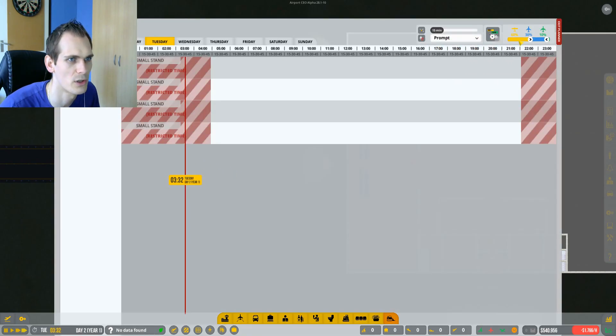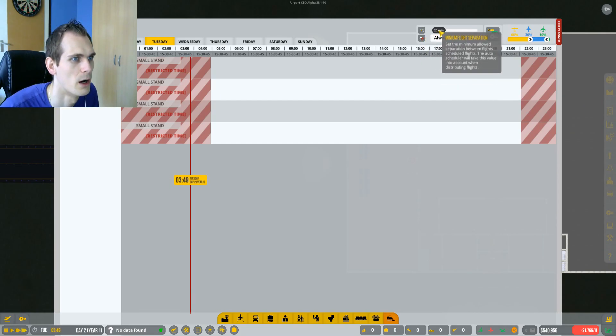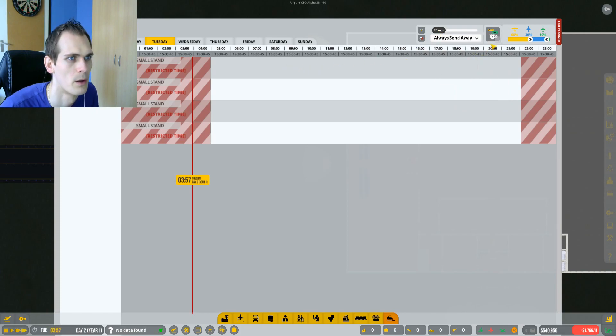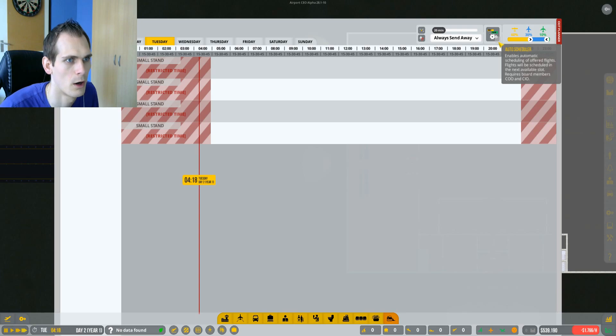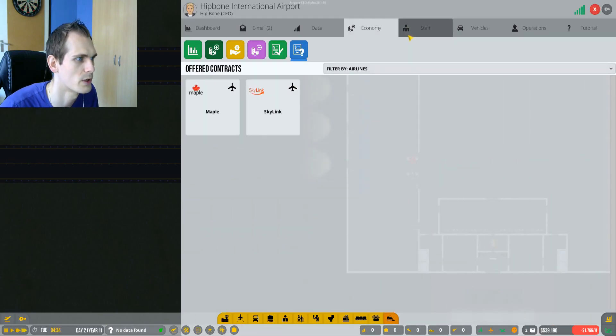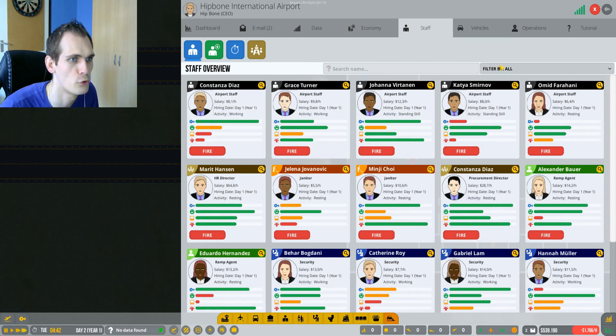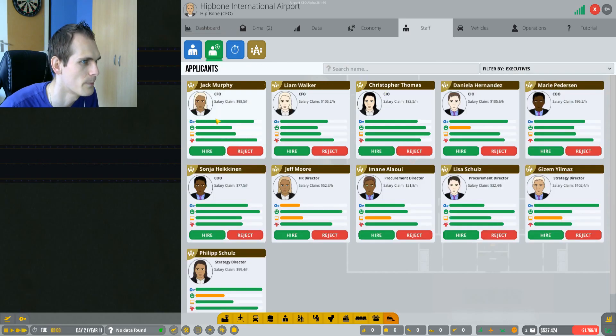We're not gonna sign Skylink - I want to use the mod ones basically. We're gonna do the flight planner and basically say we always send away if you get delayed, we will have a separation of 20 minutes minimum, and the auto scheduler is on. We need the CEO, COO and CIO. We're gonna hire them then because I don't want to do the scheduling myself. Applicants - a CFO, a CIO, a COO. We're just gonna hire them all.